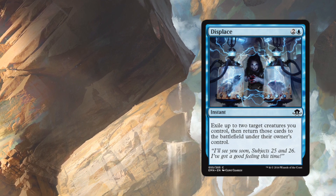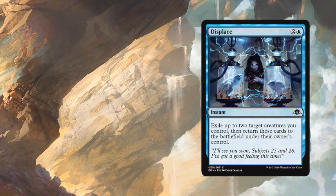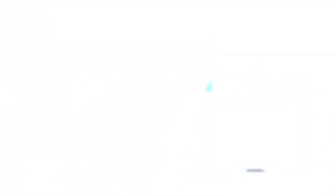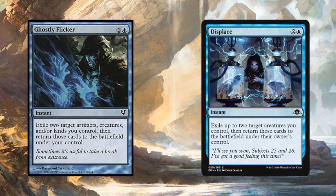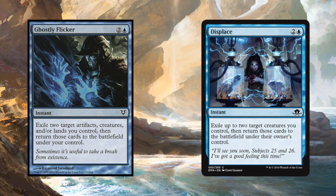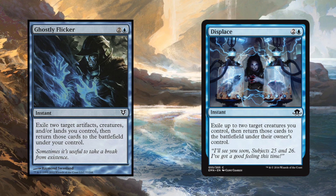Along those same lines, Displace is another one that looks super exciting, especially since it's essentially giving us five to eight copies of Ghostly Flicker. But the reason this is just an honorable mention is that decks that already use Ghostly Flicker don't really need eight copies. So while it is neat to have access to, I don't think it's really going to have an effect on the format.